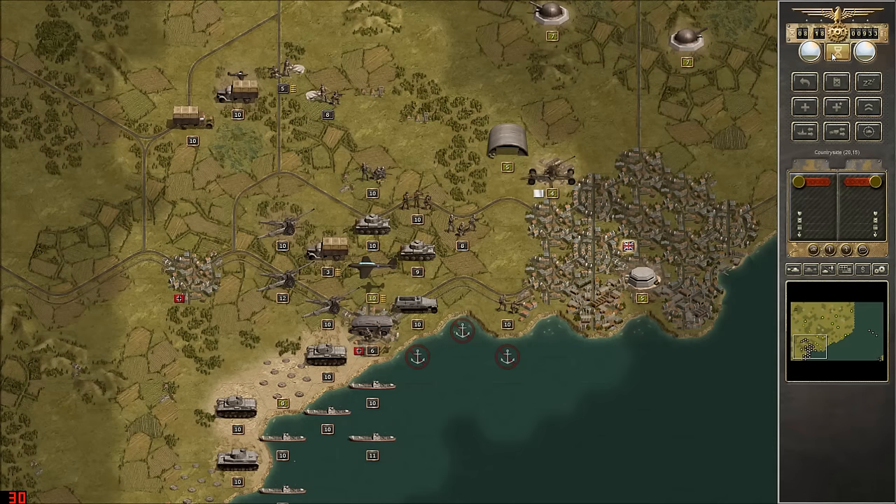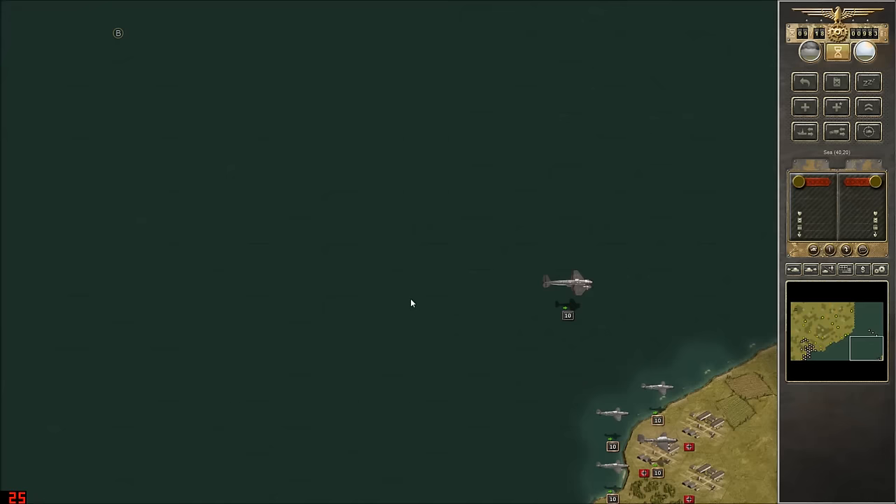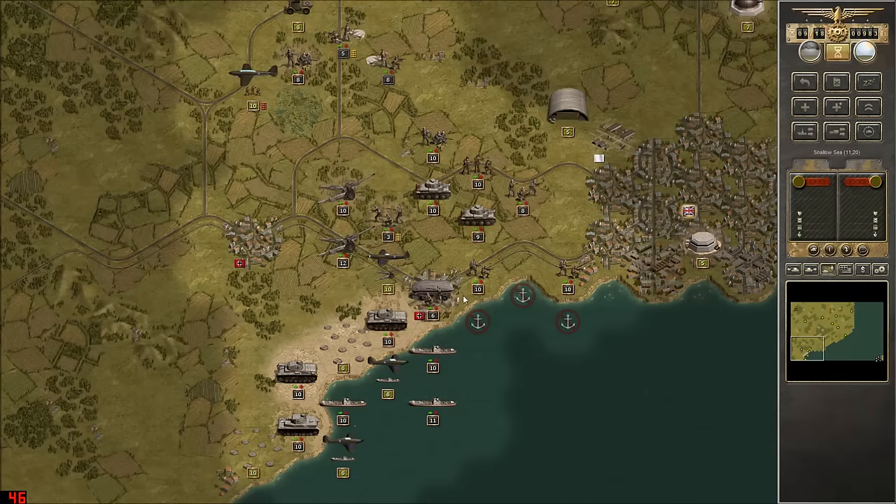Hey guys, it's the History Nerd, and we're back with another exciting episode of Panzer Corps rust removal. Where we last left off, we'd begun the invasion of England. And as you can see, we've taken two little towns to the far west of the area of operations, and while we are dealing with quite an awful lot of enemy aircraft, things seem to be going okay.